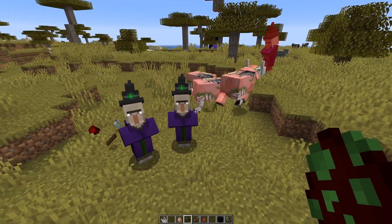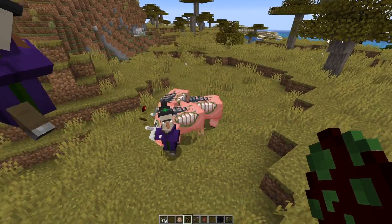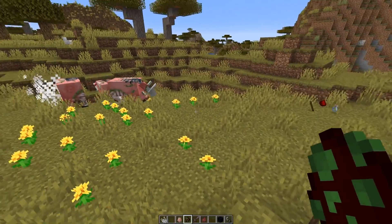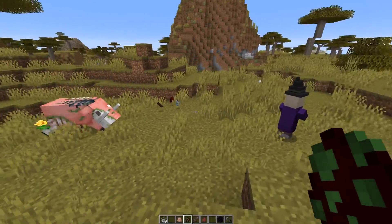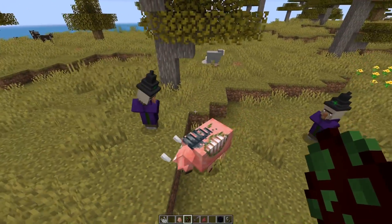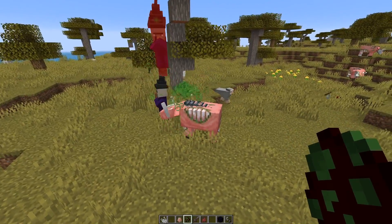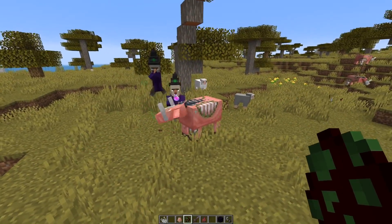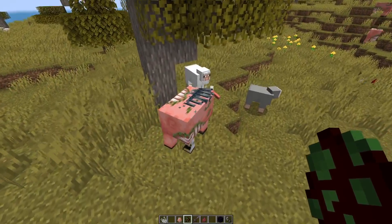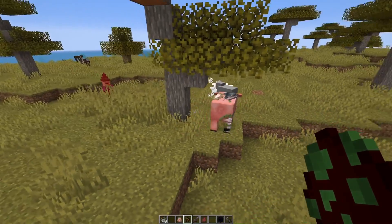Number 21: simple witch farms using the new zombified hoglins, also called zoglins. If you get some of those into a witch farm spawning area, you can easily get the witch drops. The witches have no way of fighting back — they do try to throw harming potions, but since the zoglin is an undead mob, it actually gets healed by that. The zoglin-based witch farm won't be as efficient since they take up spawning spaces, but it's an easy alternative to any redstone-based farm.